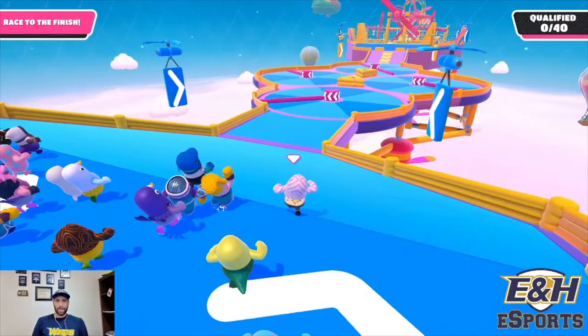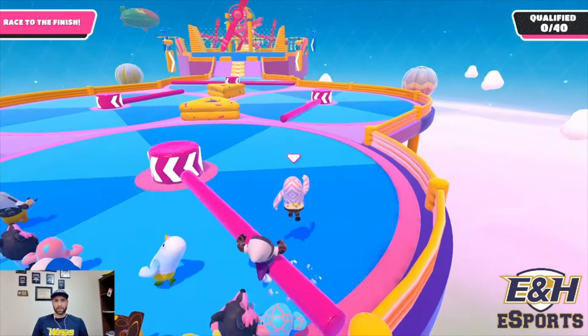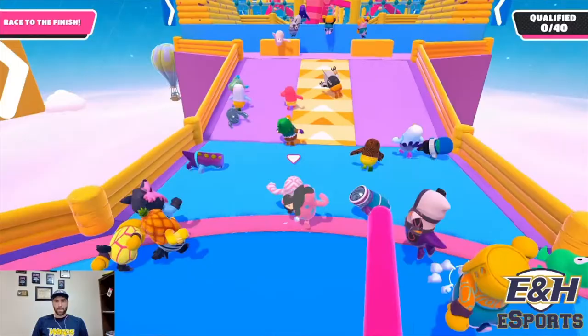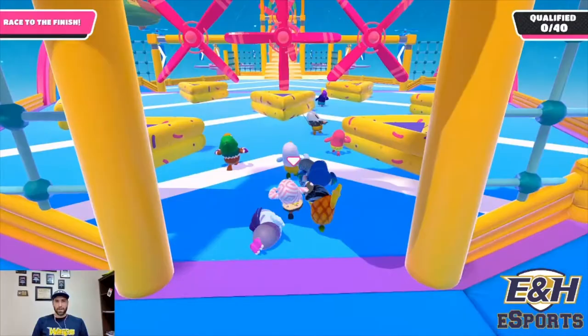Typically, you can jump over these things or you can decide to get hit by them. In this case, I'm going to jump over because I'm in the front. If I was on the side, I would probably get hit by it. Here's the first tip: when you get up here, you want to get to the top, jump, and dive — and then you don't have to go on the cheese blocks.